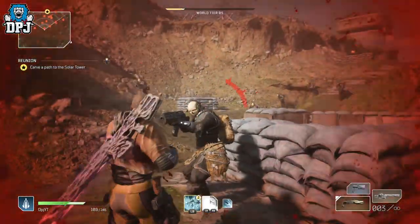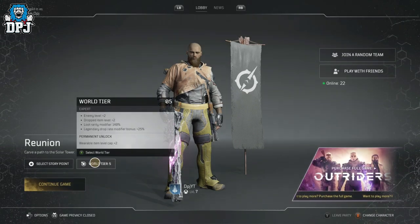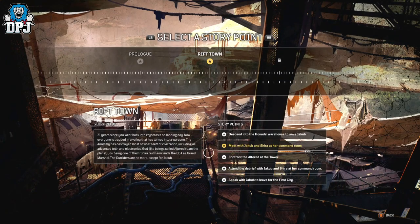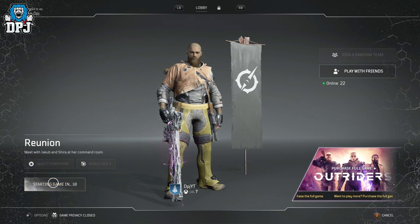If you accidentally progress or the captain isn't there for you, here's what you do: go to return to lobby, and you want to be doing this on World Tier 5. Complete the demo first obviously, then come back and select story points. Select World Tier 5, then pick the story point 'Meet with Jacob and Shira at her command room' - select that, confirm, and continue game.